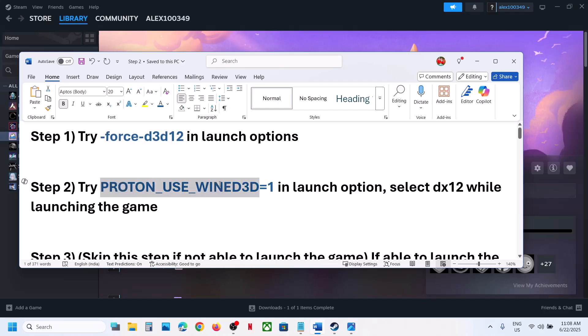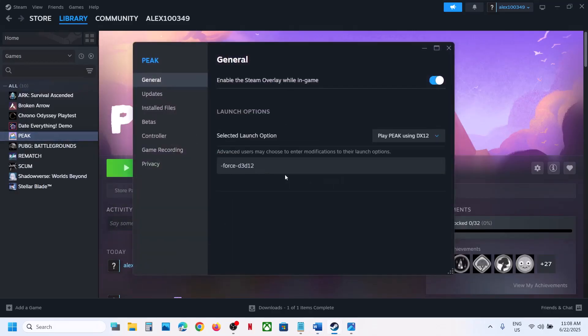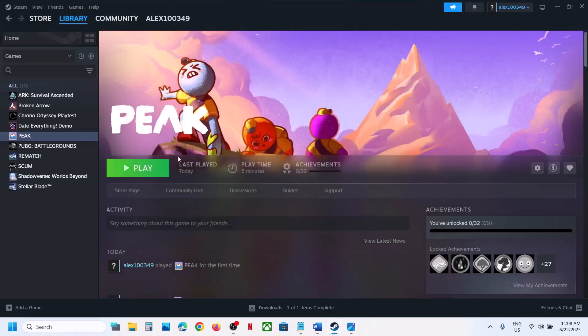If still not working, try this in the launch option: PROTON_USE_WINED3D=1. Make a right click, then go to Properties — this is also provided in the video description. Over here, select 'Play using DX12'. When you launch the game it will update something, and once the upgrade is complete you can launch the game. In my case it's already updated.